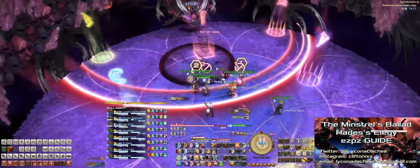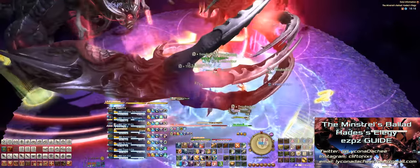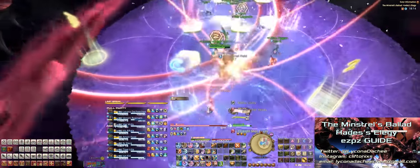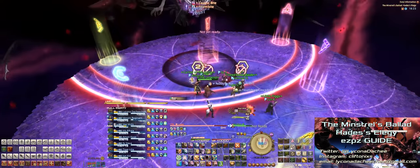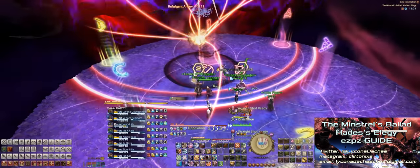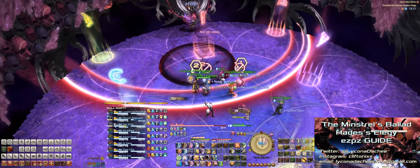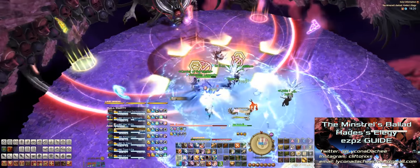Next up, there's going to be a lot of knockback stuff for the entire party. Hades will cast Again the Martyr, which puts a stack AOE on each healer and four ice AOEs on each DPS. There will also be a knockback mechanic coming from the exact center of the stage. See this heptagon in the middle? If you're standing inside this heptagon, the knockback will not hit you off the edge of the stage, so you can position yourself right inside those white lines for the knockback mechanic.